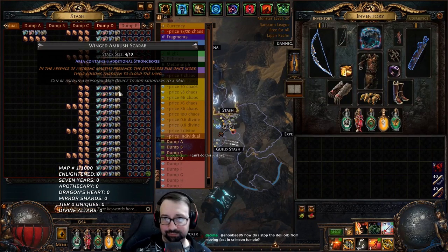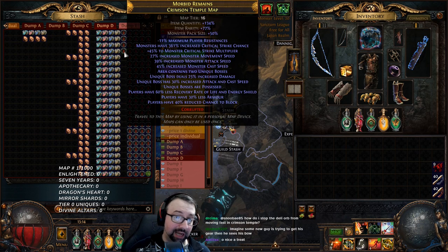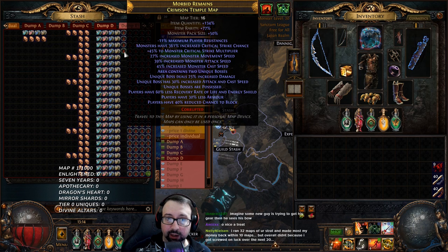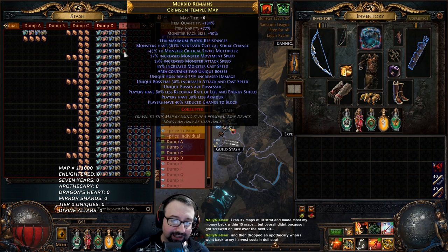Today we're gonna kick off the first map with a very special map. I just farmed roughly 1,300 8-mod Corrupted Crimson Temple maps, and I looked at them through the rejects to see which one is the best — the absolute most juiciest map of all — and I have identified it right here. It's called Morbid Remains. This is gonna be a Hall of Fame map. Look at this monster: 50% increased pack size innate. This was the single highest pack size map out of 1,298 maps that were found.